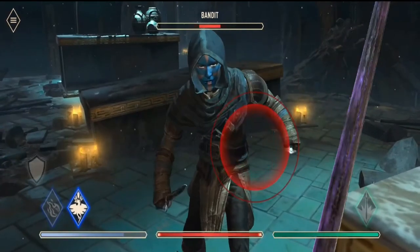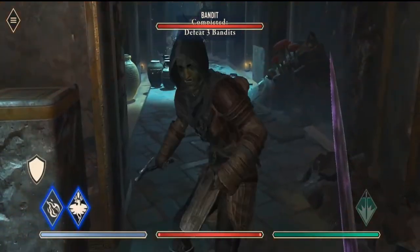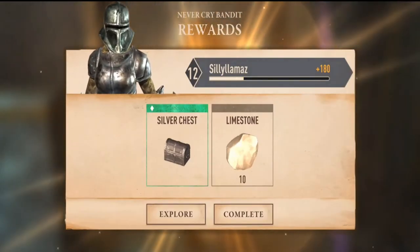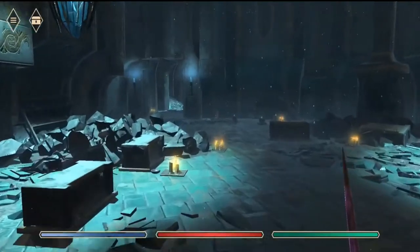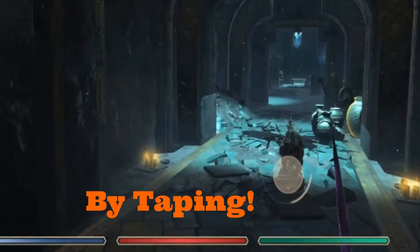The game begins with a short tutorial where you can learn the basics. There are two ways to move: aim and tap, and slide to turn. Sometimes the game offers you to use on-screen joysticks, so you can use those as well, but I find it very clunky and distracting even. I'm not even sure how they appear on my screen.